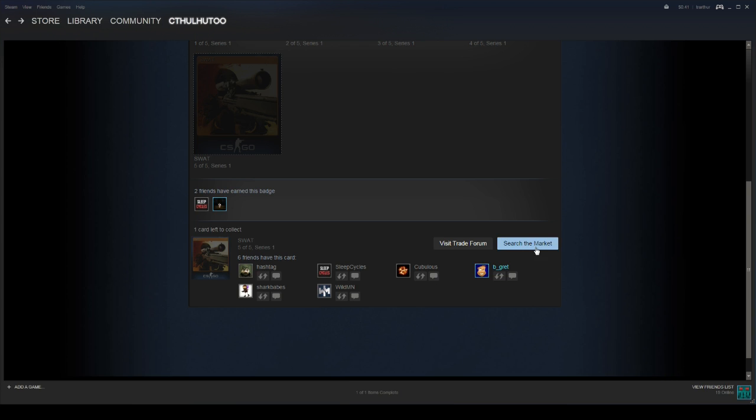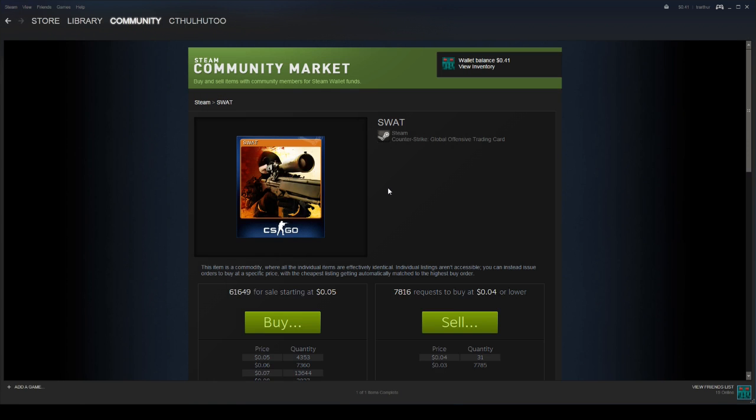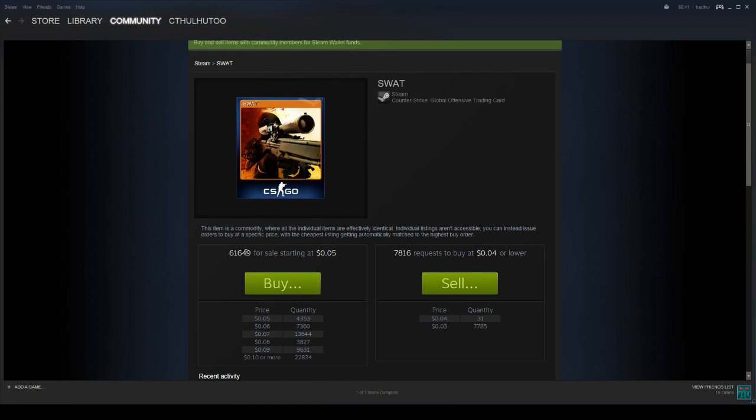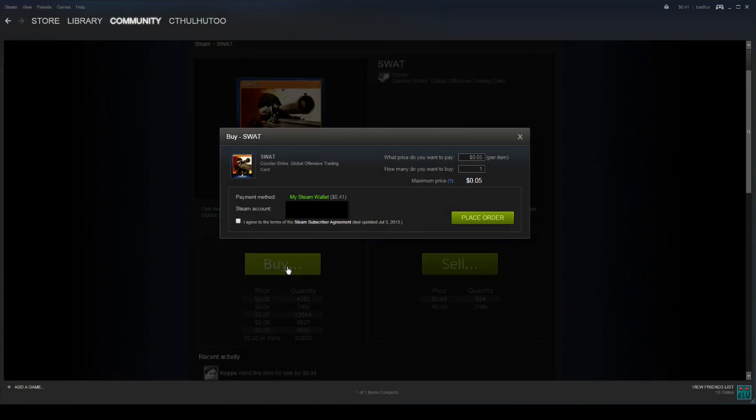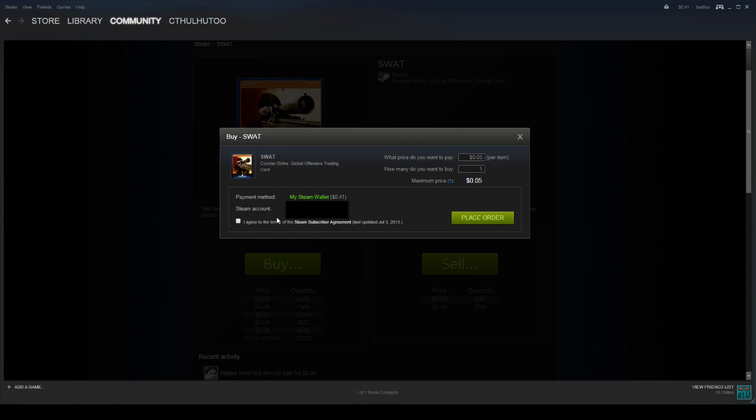You can also click 'Search the Market.' For games like CSGO that are widely popular and have been out for quite some time, there are a lot of cards available. I think 5 cents is the cheapest I've ever seen cards. Games like Dota 2, Binding of Isaac that get played a lot — they run pretty cheap. So you can just buy them with your Steam wallet. I have 41 cents in my Steam wallet right now, gotten by putting money in and also selling stuff on Steam. You click 'Buy,' it auto-populates for the cheapest item, you agree to the terms of use, and you place order.